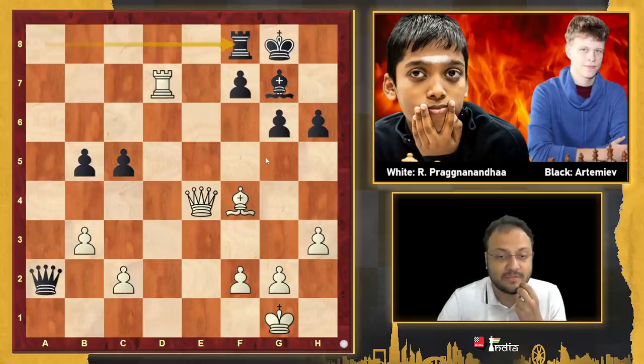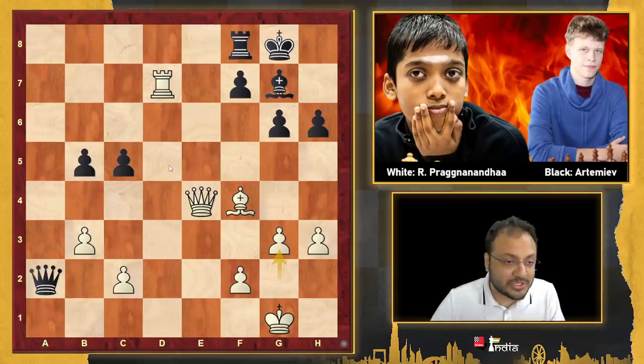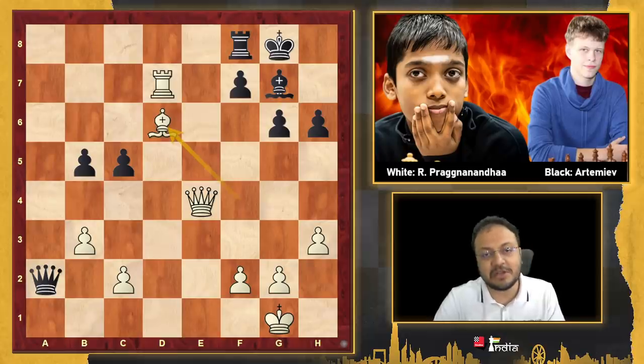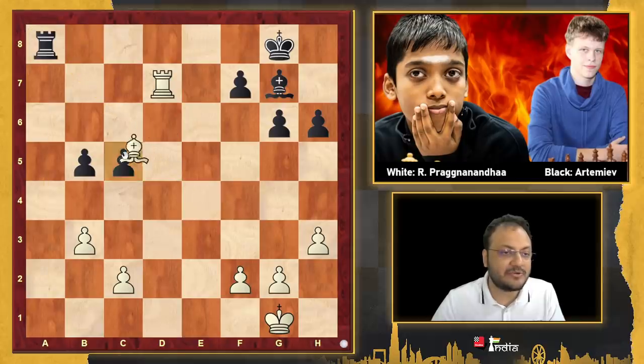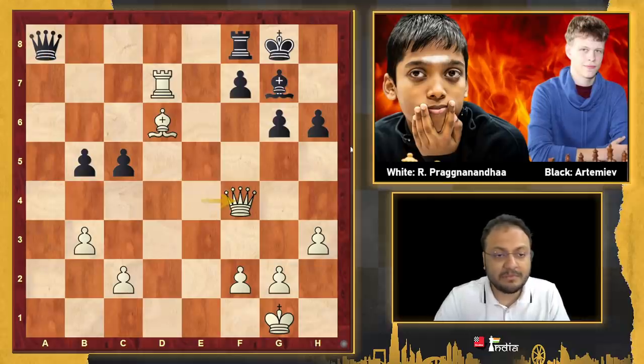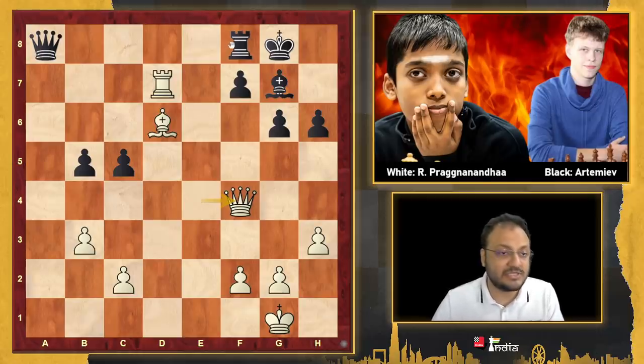Rook f8 was played here, and now Prague went Bishop d6 — a very interesting move. You could also play calmly with g3, because you have complete control over the position — then Queen d5, then Bishop d6, and white is winning there as well. But he played Bishop d6, and I think Artemyev had prepared the move Queen a8. His point was that if you take, I'll take, and you take back, I'll try to hold in this endgame — although white is better. But Prague kept the Queens, and here black had to be tricky. He's already in trouble: his Rook is attacked, and if he moves the Rook, f7 is falling. So what to play?